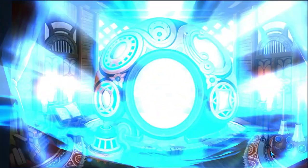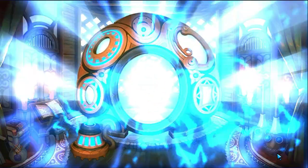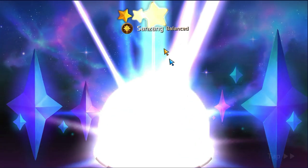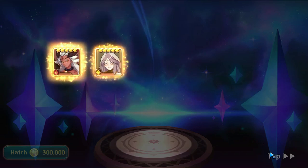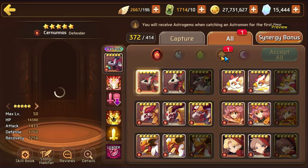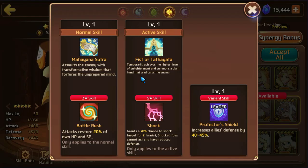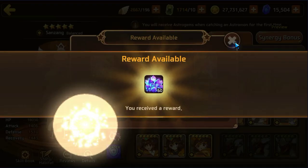Let's open up these last two. I came in all excited thinking maybe today's the day I'd finally get a water Bast — it was not happening. We got a fire Balrona, which is fine, I guess. Oh, that is nice — I was not expecting that! That is pretty awesome. I'm always up for some light nat fives because I don't have too many light and dark monsters — that's very good for me.